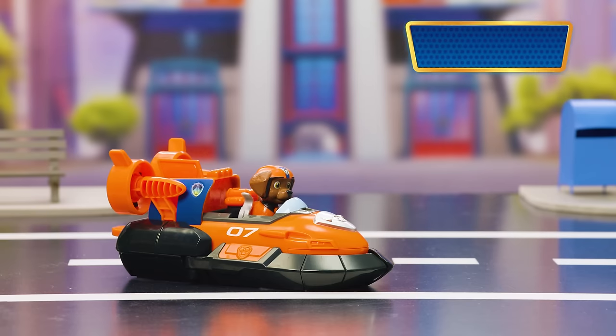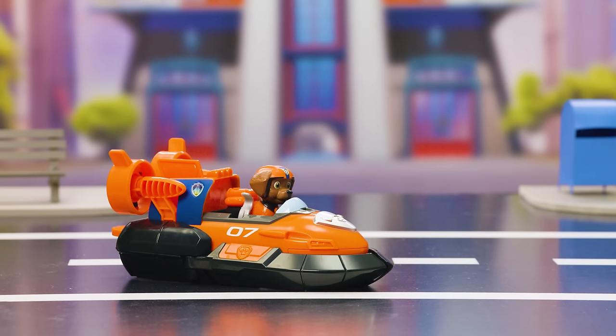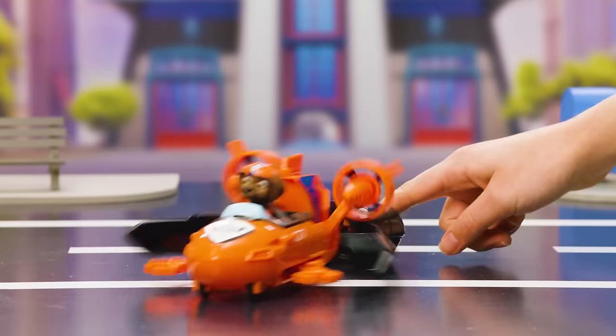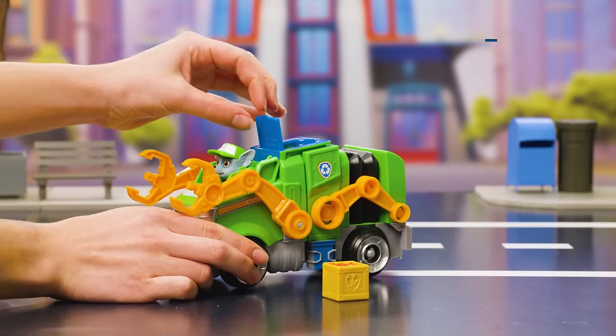Ready, set, get wet! Zuma's hovercraft can tackle any water rescue with its submarine mode. Just press down on the lever on the back to launch the submarine out of the base. Don't lose it, reuse it!